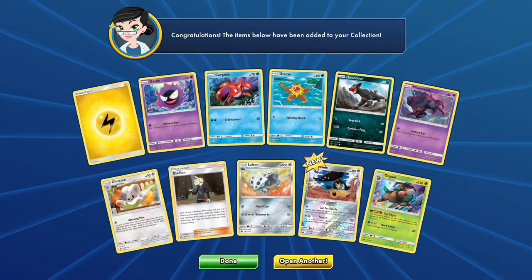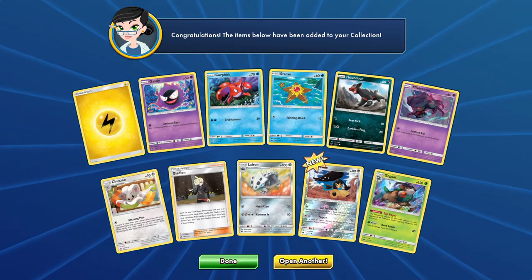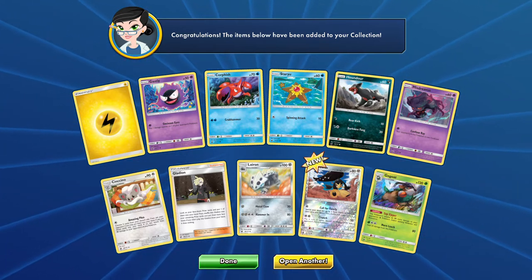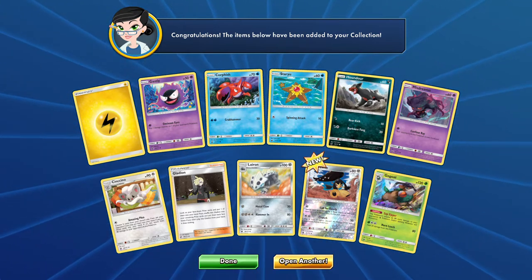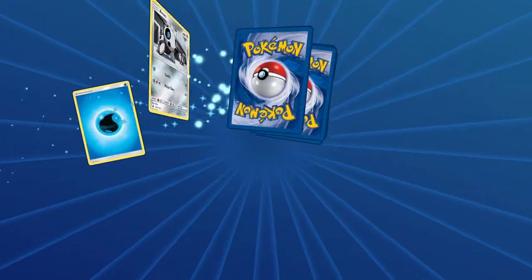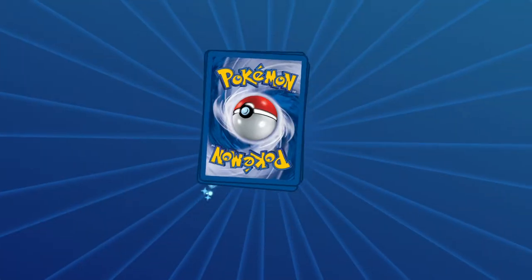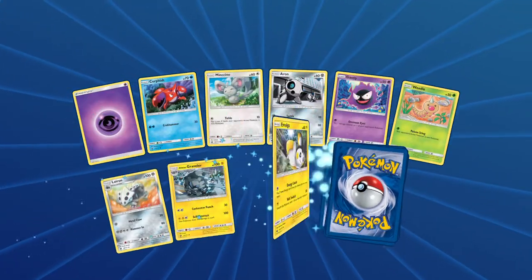Alola dapper friends, this is DapperDrabby and welcome to another PTCGO video. I missed one last week so we're going to do two of them this week. We're going to pick up right where we left off on the last one, which was opening some Crimson Invasion packs. We ended up trading our Celesteela GX, which we weren't really using, for 21 Crimson Invasion packs, so that was pretty exciting.